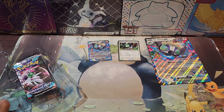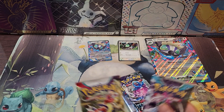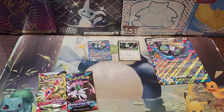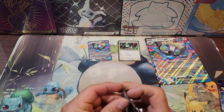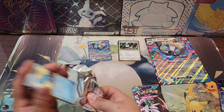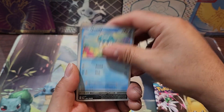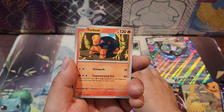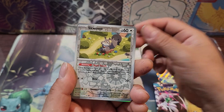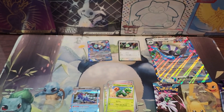Here we go guys — looks like we do have Temporal Forces, but sadly we also get a Scarlet & Violet and a Paradox Rift. So here are the two Temporal Forces. Let's go ahead and open the Scarlet & Violet first. Not expecting much from this box — just pretty much going after these promos. So there's the Clauncher, the Dolliv, the Quaxly, Ponyta, Orthworm, Torkoal, Scovillain, and we got the reverse holo Flaaffy. Swoobat and Quaquaval in the back.